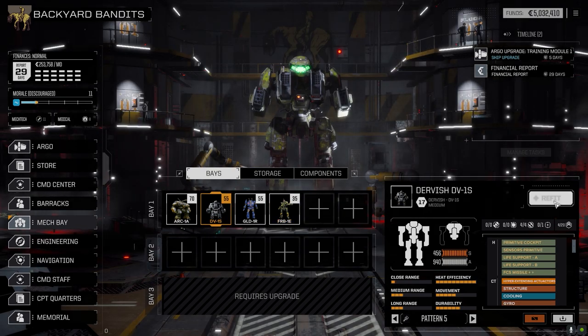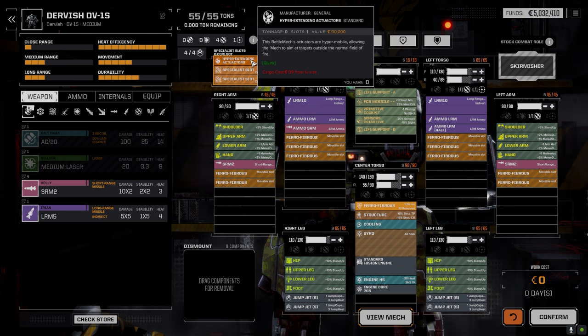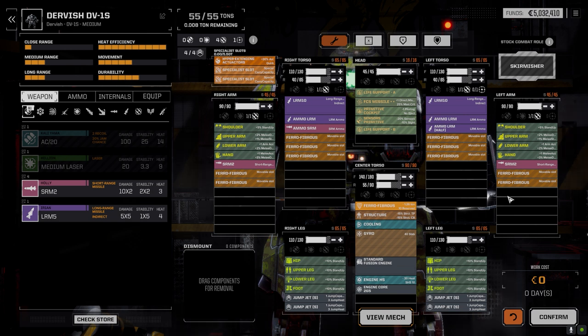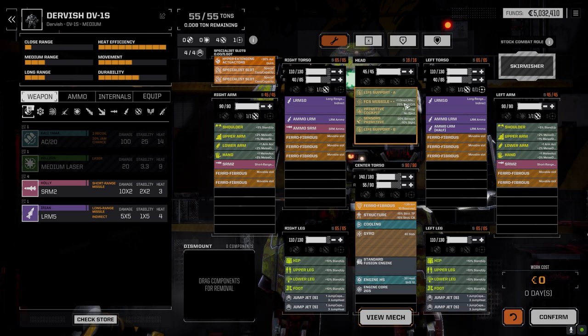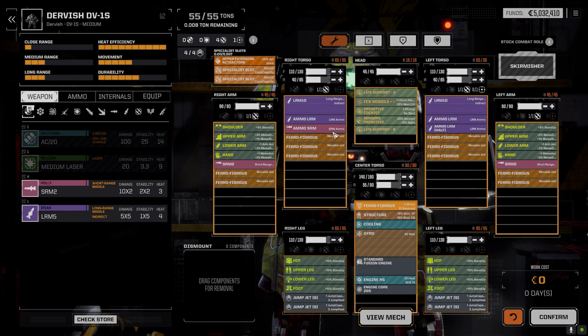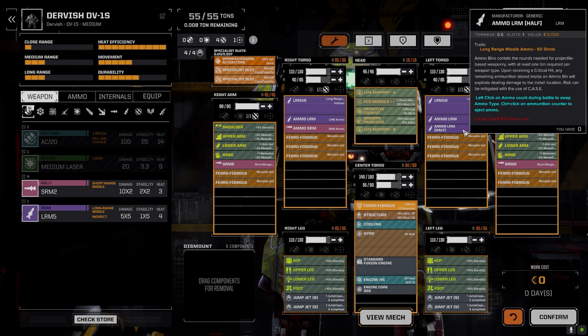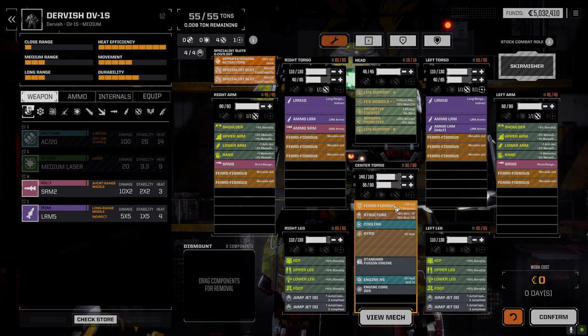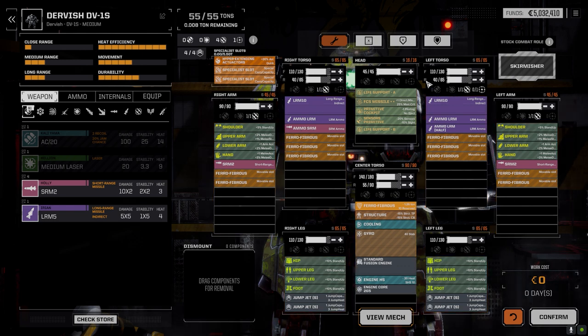The Dervish got a bit of an upgrade as well. This mech has hyper-extending actuators — if you target it and turn left and right you can see the firing arc, but it's actually 30 percent past that arc, so you can shoot well past it, which is cool. We added the fire control system missile for direct fire, since this guy is pretty much always in direct fire and moves relatively fast. I took out one of the extra tons of SRM ammo and moved it into the torso, bought a half ton of LRM ammo, added one more jump jet, and dropped a ferro-fibrous in as well.